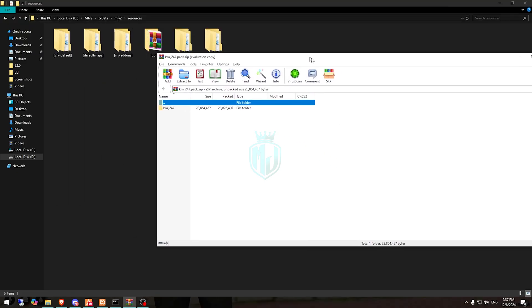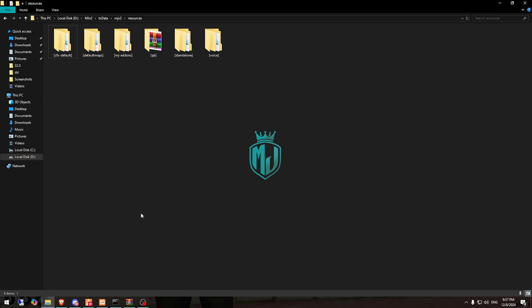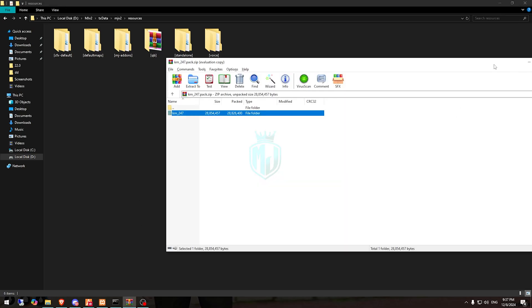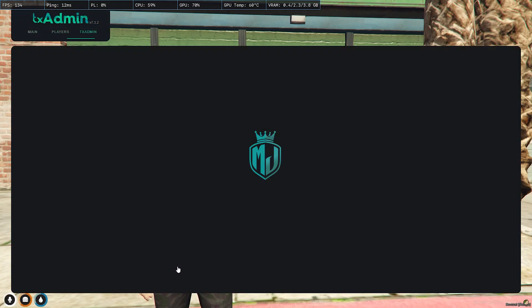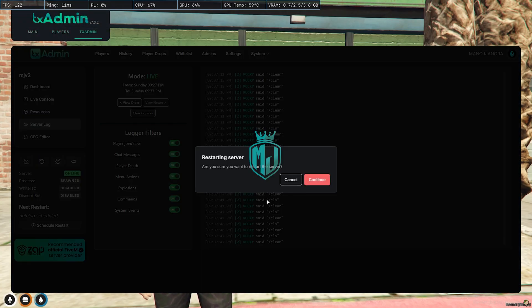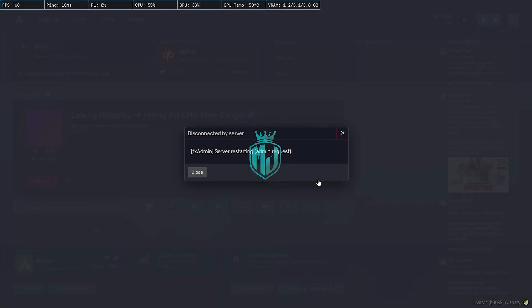After downloading, we need to extract our MLO to the default maps folder, then simply cut it and move it to the server. After this, we just restart our server once and we can get to see our new MLO. Let's restart and join the server again.